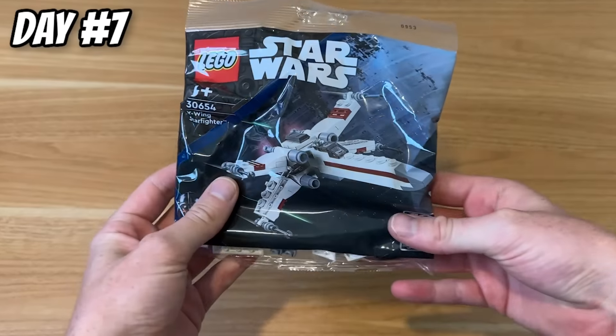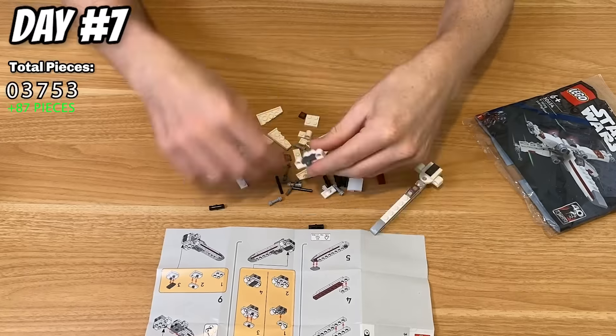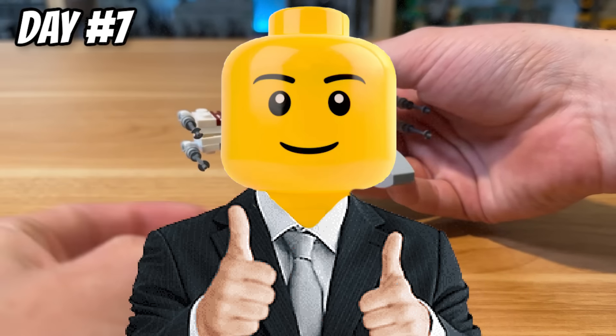I was about to fall asleep and I suddenly remembered I haven't built a Lego set yet. I have about 15 minutes or so till midnight, so let's crack open a small one and get it built so we don't fail this challenge. I grabbed this small X-Wing polybag and was actually surprised with how good it came together. Most importantly, it means we haven't failed just yet.